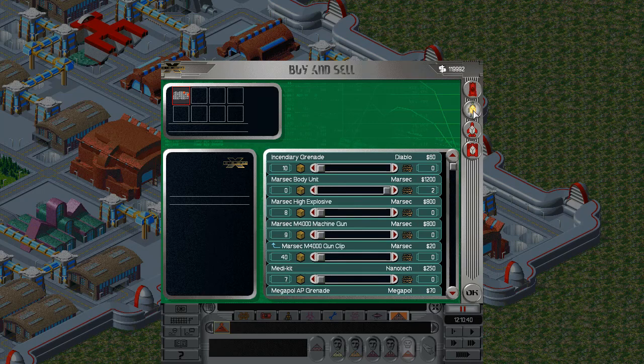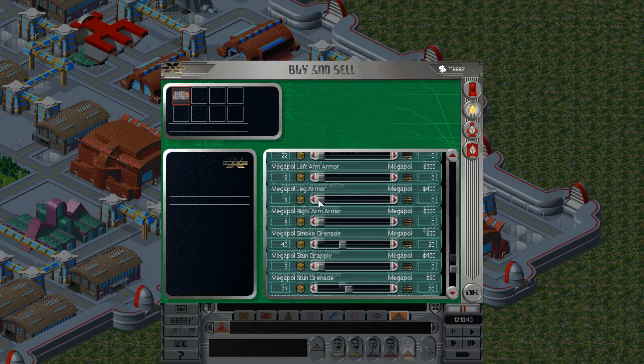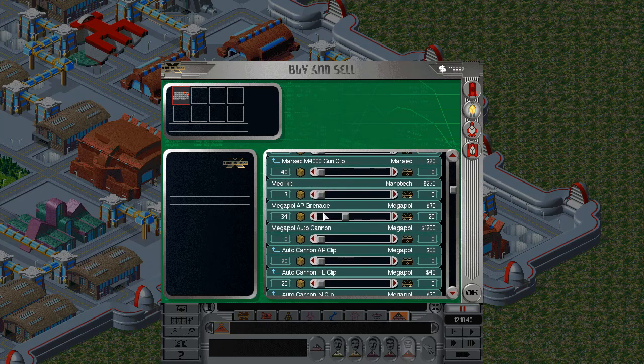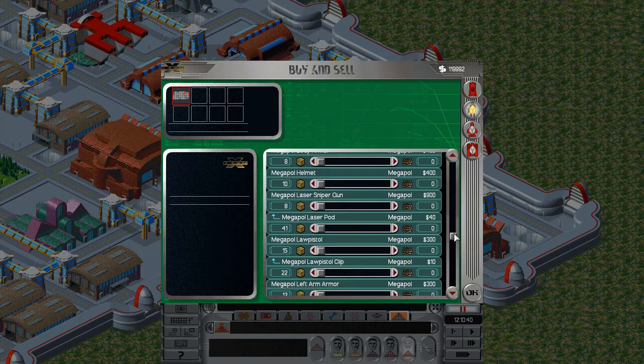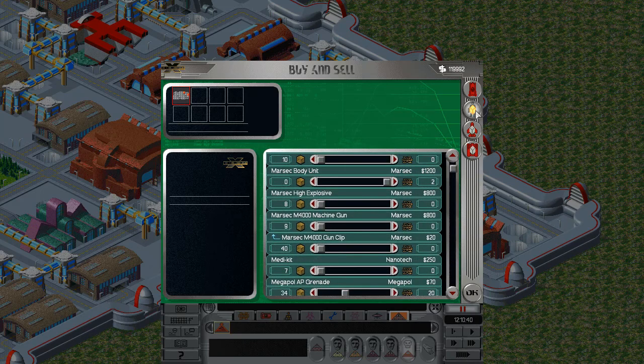Items are listed in a reasonable way — ammunition is listed under the weapon it belongs to. For example, here is the gun clip and the cannon clip. And here is the laser weapon — Megapol laser pistol, laser port — yes, everything is here. I'll fix this slider which is off-place.